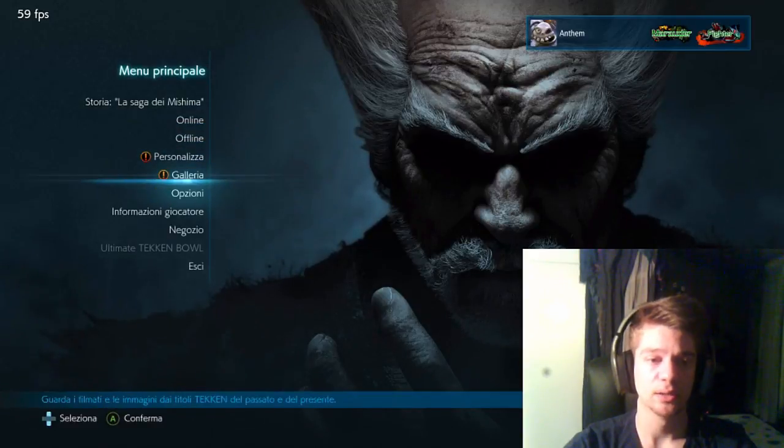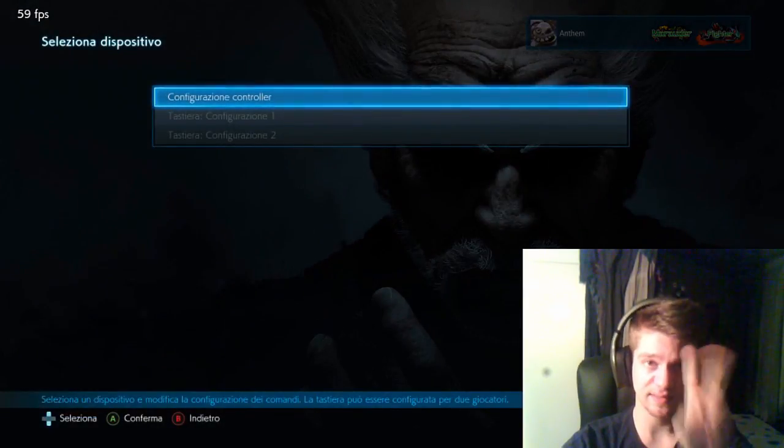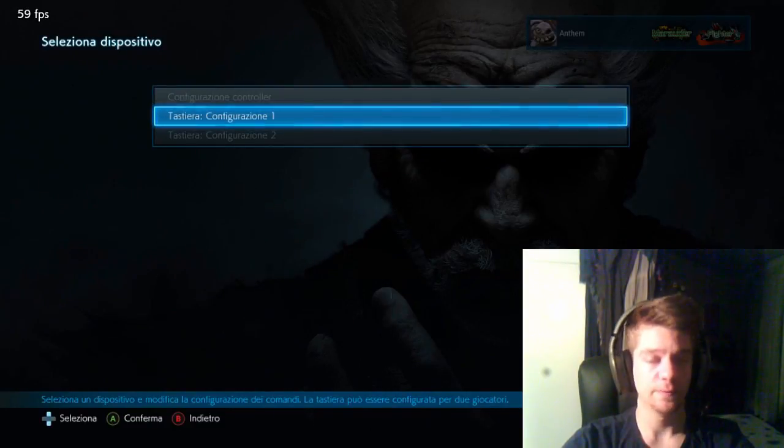First of all, go on your main menu and check the option menu, go to other devices and select the second option — that's the keyboard first configuration.